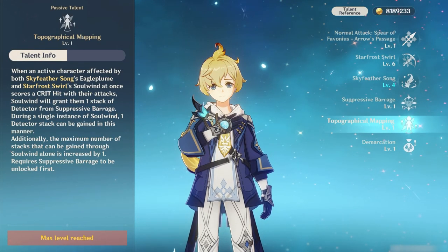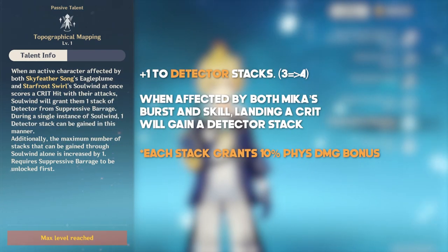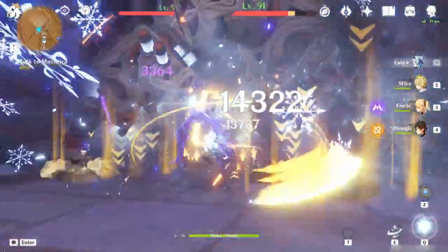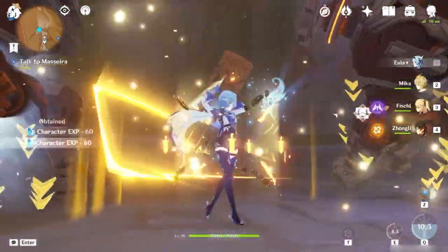In addition to increasing the maximum of detector stacks to 4, if the active character is affected by both Mika's skill and burst, landing a critical hit will grant you an additional stack — it can only trigger once per skill cast. So the Ascension 4 passive makes it possible to get 10% physical damage buff when facing a single enemy. Since Mika will most likely be paired with Eula, I'll try to form this build around supporting Eula. Mika will be used as a battery character, meaning you'll most likely cast a skill, then switch to Eula to catch the energy particles in order to charge up her burst again.